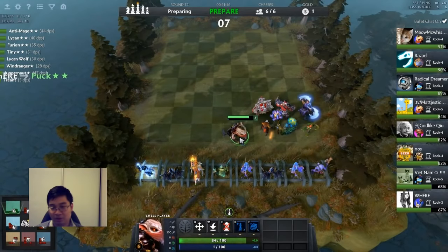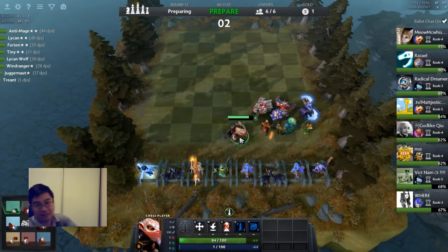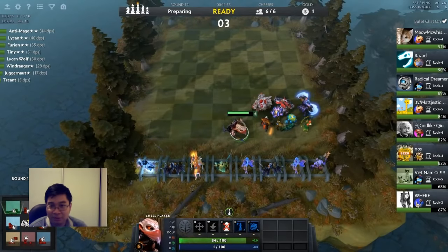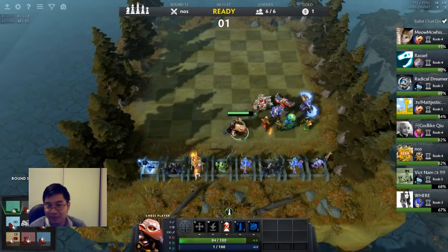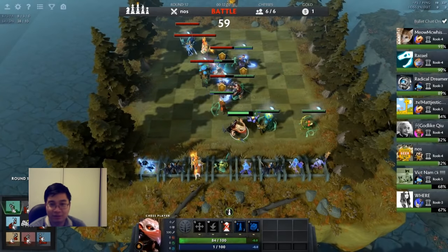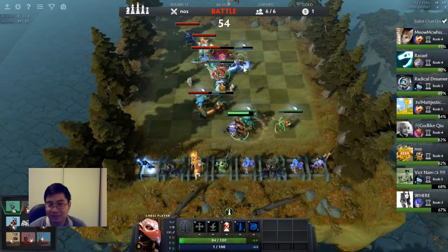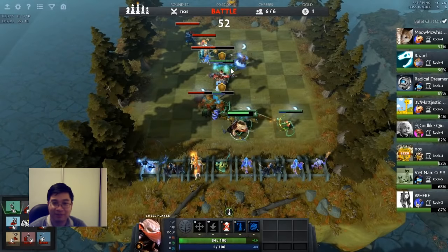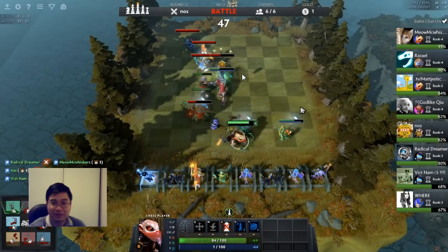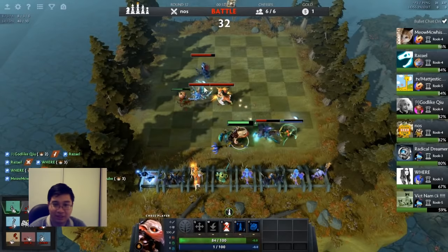I opted to keep units instead of selling them for money. Saving in the early game helps with economy, but keeping units opens up more opportunities by matching pairs. I opted not to save so I could have more opportunities. We put the enemy into us and Anti-Mage survived with evasion, focusing on firing — which is very nice. We won't be winning this particular fight because the ultimate healed the enemy.